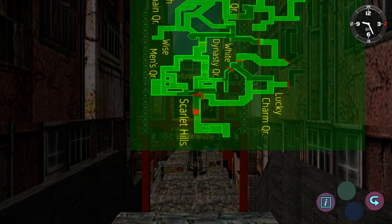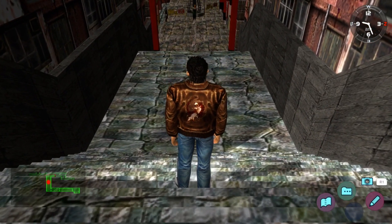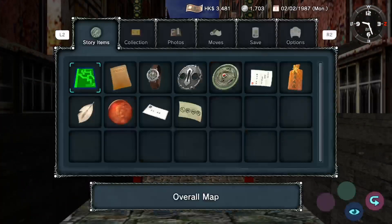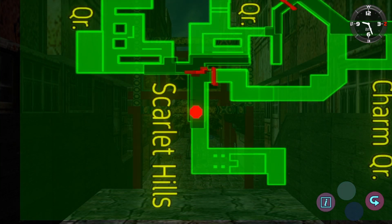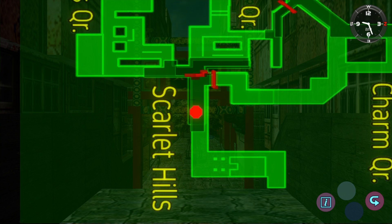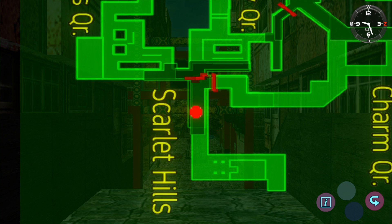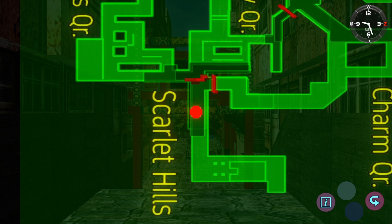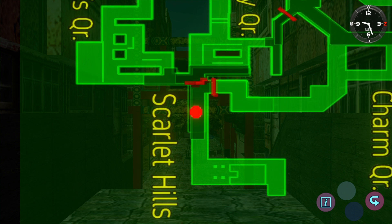Go up the staircase to a decent height, say around halfway. When you're ready, press and hold the run button to get Ryo to do his running animation, and with the run button still held down, press the circle button and then the triangle button in very quick succession. If you're on Xbox, press the B button and then the Y button in quick succession.